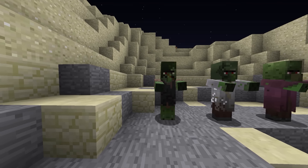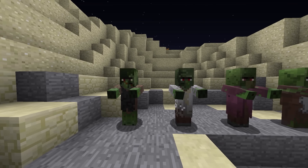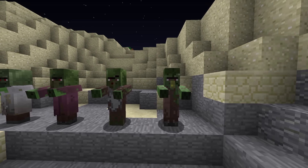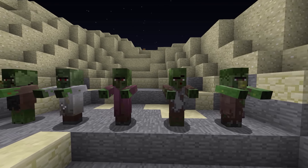There are a few changes to zombies. Zombie villagers now retain their profession when they become infected with the zombie plague, meaning there are now five different types of zombie villagers. If you spawn one you get a random type, and if you cure it, you get a villager of the corresponding profession.